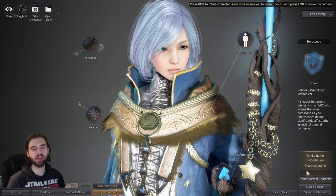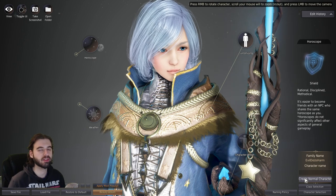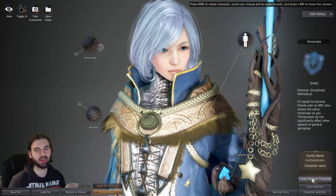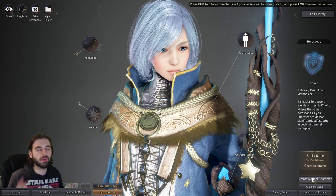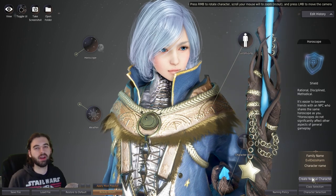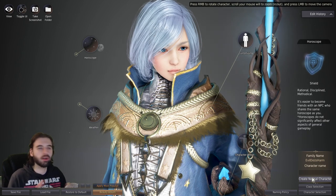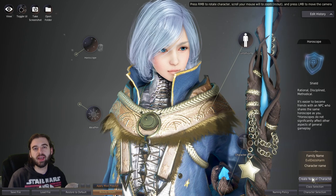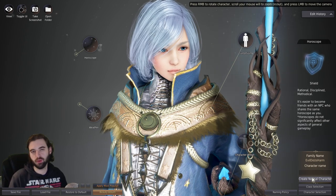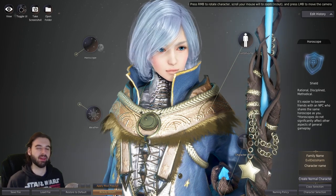After that, you're going to name your character and decide what type of character it will be. For your very first character, I would highly recommend making a seasonal character. It's a feature that rotates every three months — every three months you can create a new season character, but only one. Think of a season character as a catch-up mechanic: it has faster progression, faster gear, and bonus EXP — a great system for your first character. Since I already made mine for this period, I can only create a normal character, but this is where you would select that option.